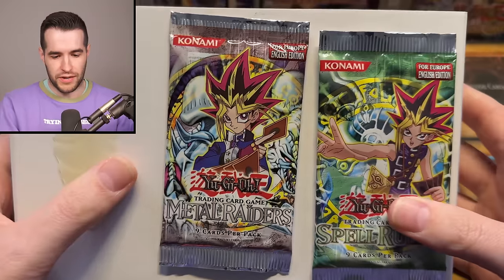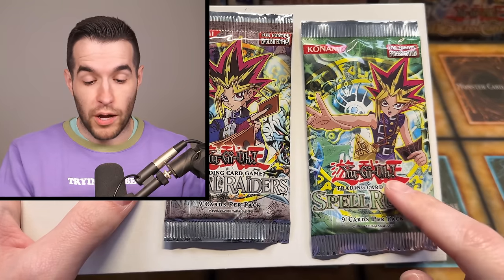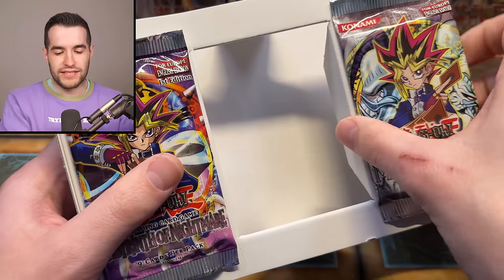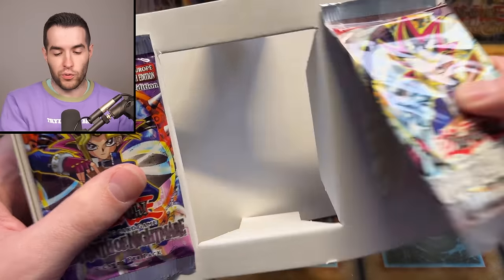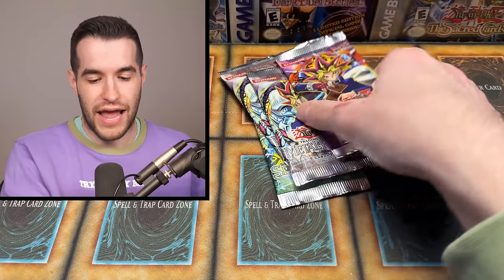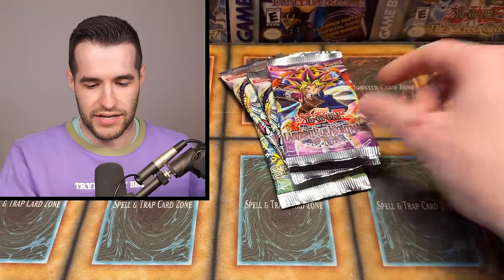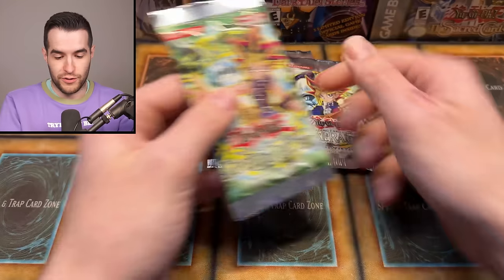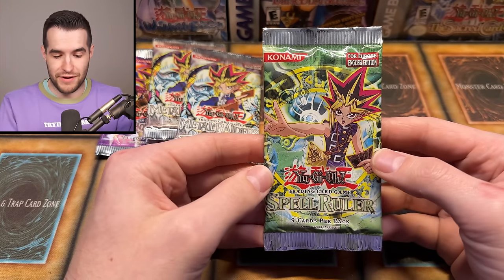It's going to be kind of cool because I haven't opened a lot of European packs before. I've heard First Dead Labyrinth of Nightmare is really hard to come by, so it's pretty cool that we get that. It's just not as well known because for us it's easier to differentiate First Dead Spell Ruler — we don't have First Dead Spell Ruler, we just have regular Spell Ruler or First Dead Magic Ruler. But First Dead Labyrinth of Nightmare is pretty rare to get. We got two Metal Raiders too, so we can get a Euro First Ed Petite Moth — that'd be pretty nice. Let's start with the Spell Ruler.